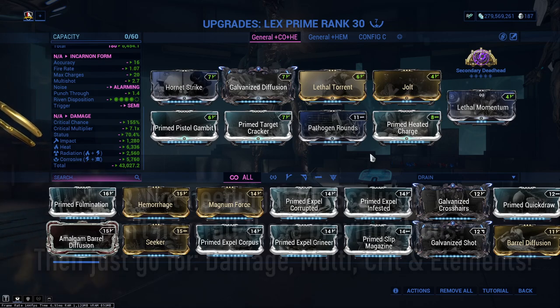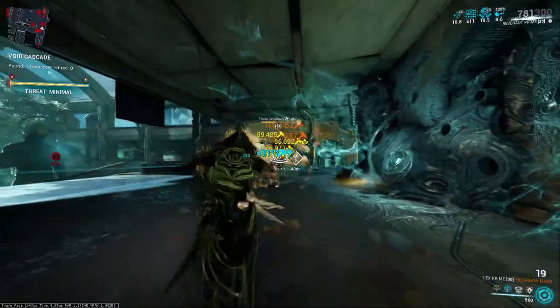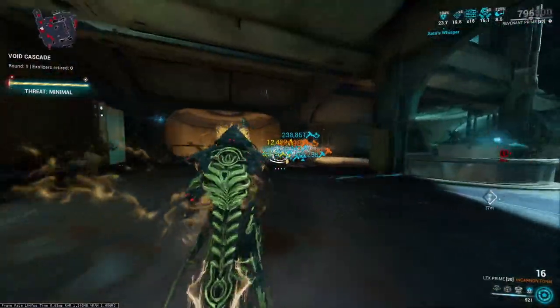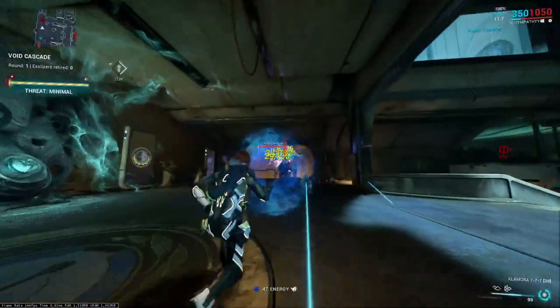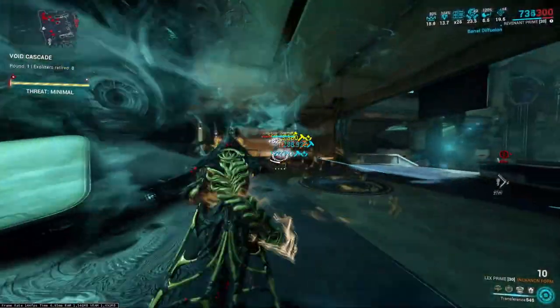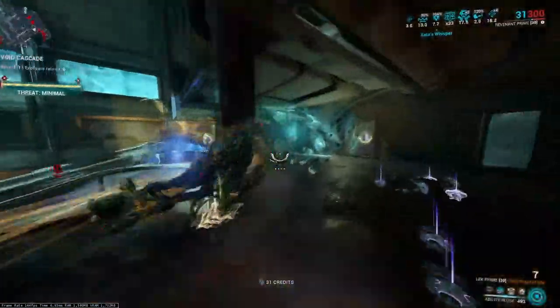The second build is more for general gameplay rather than scaling content — it will absolutely destroy Steel Path missions. It's one straight destructive shot: plenty of damage, plenty of multi-shot, corrosive or radiation for bonus damage, flat mods across the board, and criticals. Whether you go with build one or build two, you are going to mow down enemies with absolute brute force. We are getting spoiled for weapons in this Duviri Paradox update and I'm loving every moment using these.